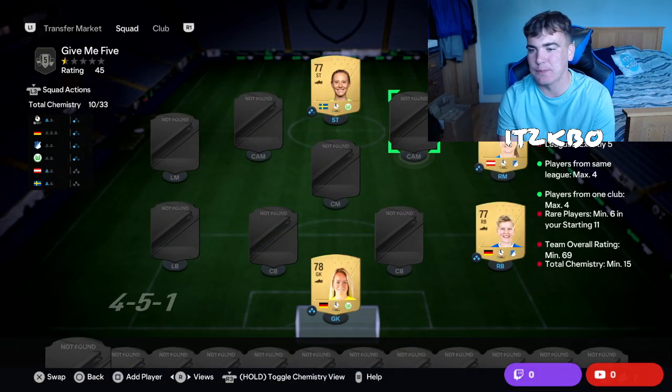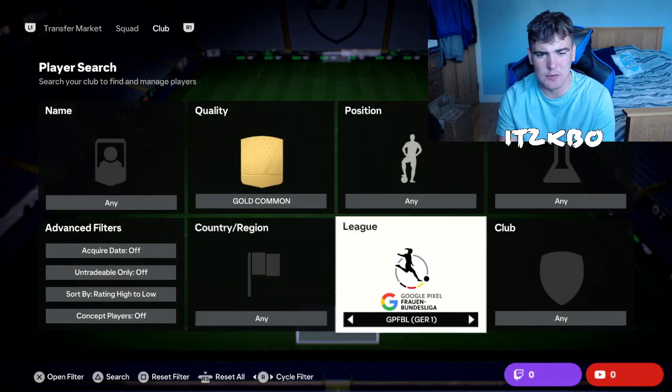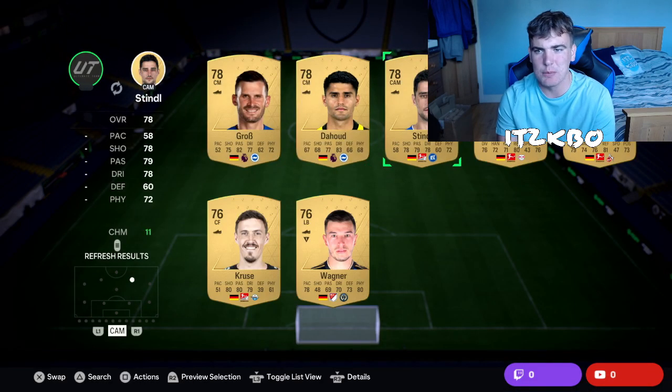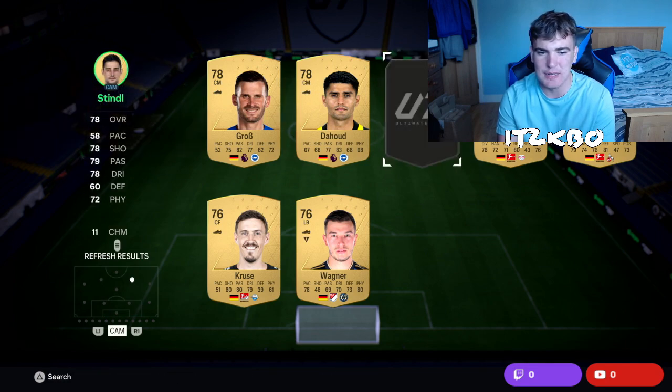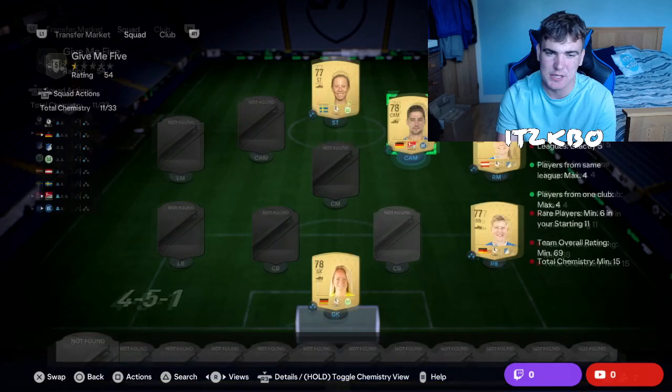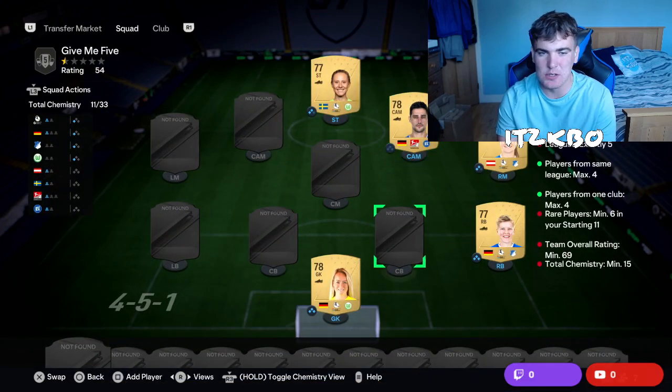And then we've got another Wolfsburg player — Rebecca Blankvist, 350 coins again, another very easy one to get. She gets that lovely Wolfsburg link. That's max players from that league. So we're going to head over to the German second division now. You can see we've got one, two, three, four, five, six positions left, and we need six rares.